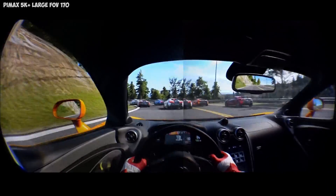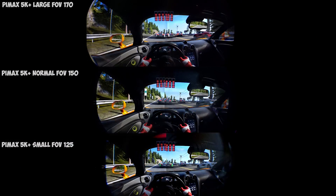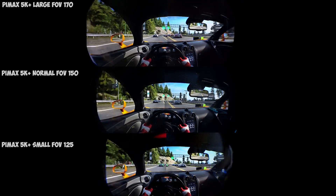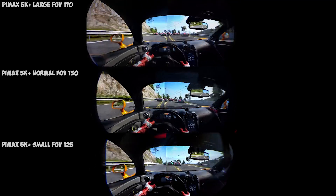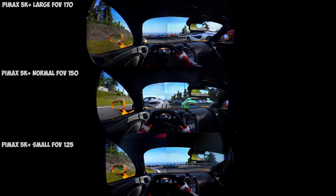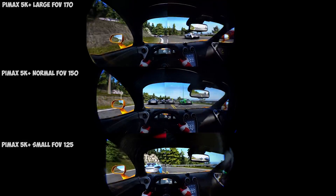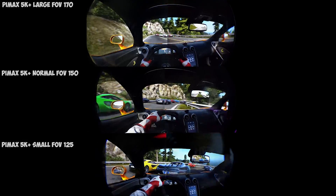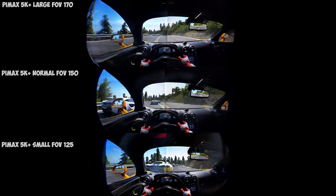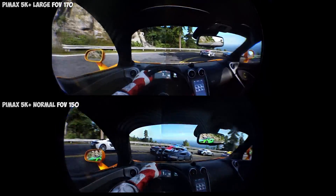Now let's have a look at all 3 different field of view modes of the Pimax 5K Plus compared to the Samsung Odyssey. All current wide field of view Pimax headsets have 3 different FOV modes: a large field of view of approximately 170 degrees horizontally, a normal field of view of around 150 degrees, and a small field of view of around 125 degrees horizontally. The large and normal field of view don't differ that much — it's basically 10 degrees more or less on each side in your peripheral vision. The large field of view helps you to see the right mirror a little bit better, as the normal field of view only shows it partially, at least when driving a McLaren car in Project Cars 2. You also see slightly more of the track on each side.